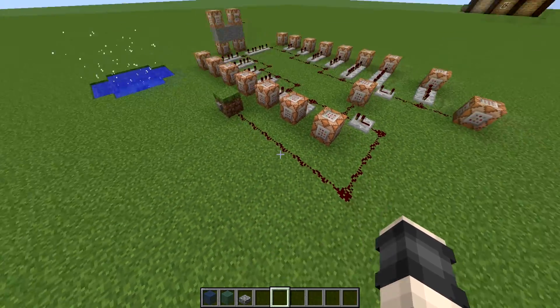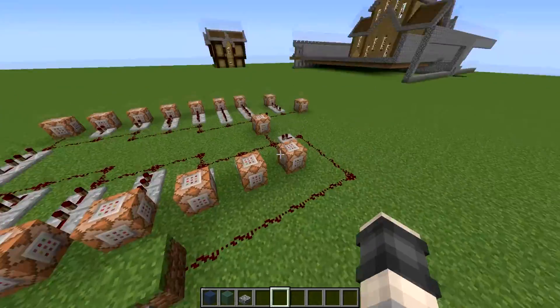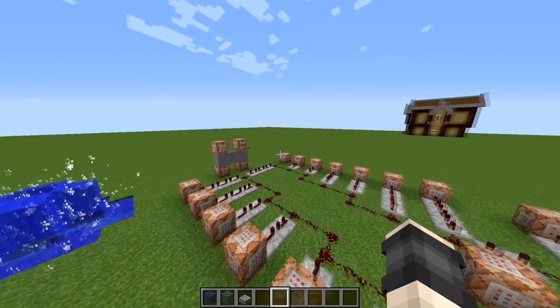As I press that button, the signal gets led through here and it makes the water pour up. Each time this command block powers, it's going to go one layer, two layer, three layer, four layer, five layer. As you can see, it goes one, two, three, four, five as it goes up.